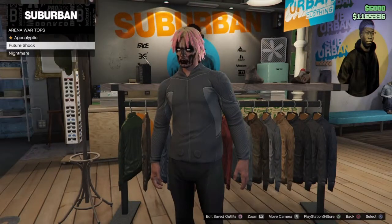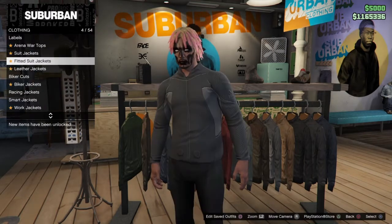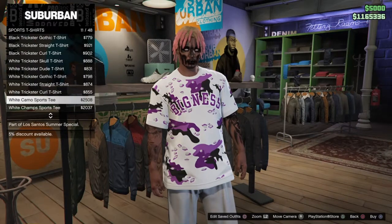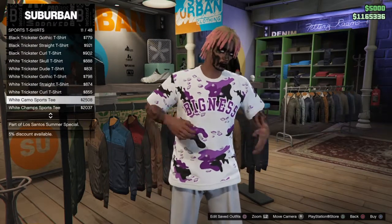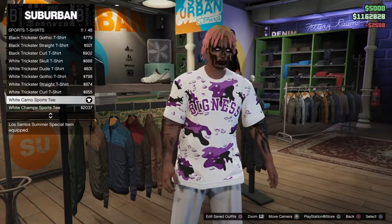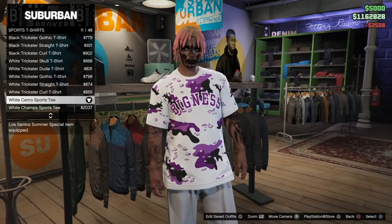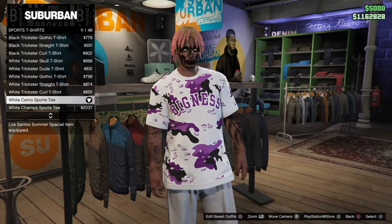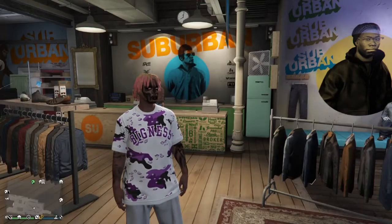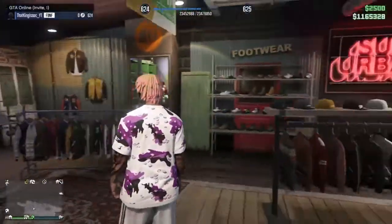I'm going to look for the top first. I don't want to go for a designer t-shirt again, I want to go with something else. I think I just found this shirt — look at this thing, it's two thousand five hundred dollars. I'm going to go ahead and buy that because it is super super drippy. As you guys can see it actually took two thousand five hundred dollars from my deposited money.